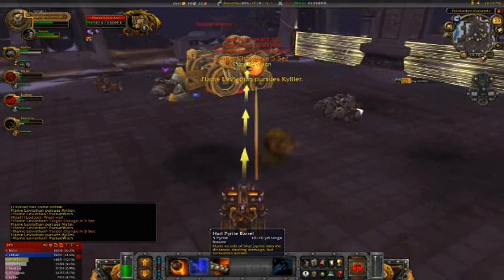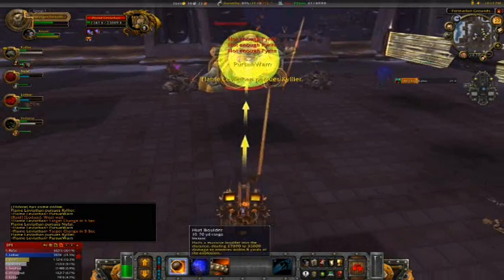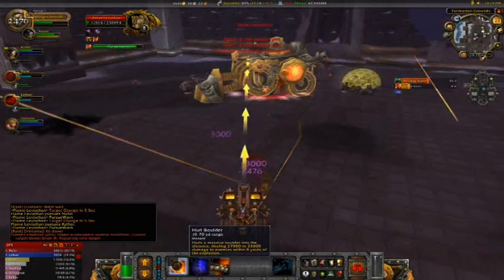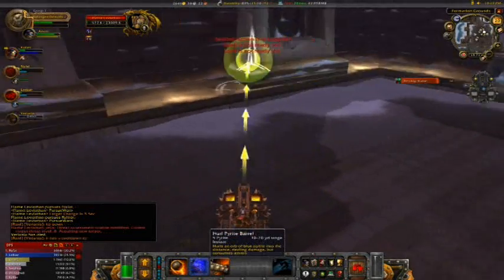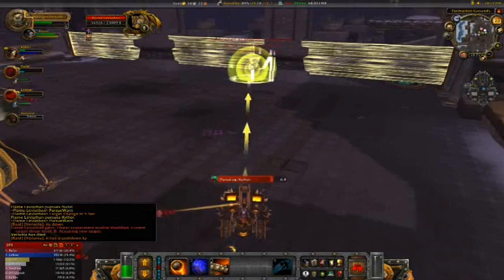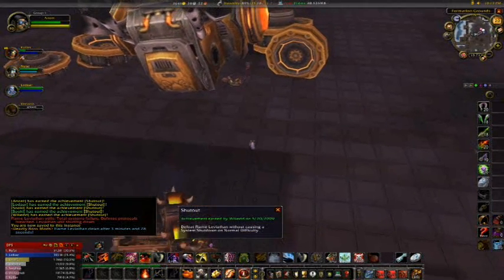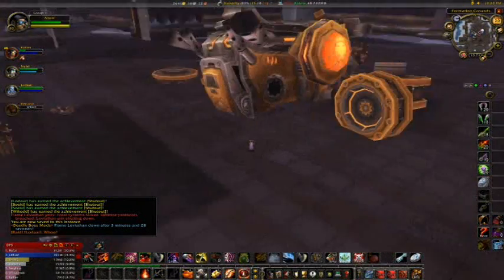Leviathan's at about 15% here and we are losing a couple of vehicles very quickly as he does that battering ram. We only lost one person in this fight, however. Vanish effects do work — vanish, feign death, anything of that nature is going to work if you do get knocked off your vehicle. And there, a good takedown at 3 minutes 57 seconds of the Flame Leviathan.